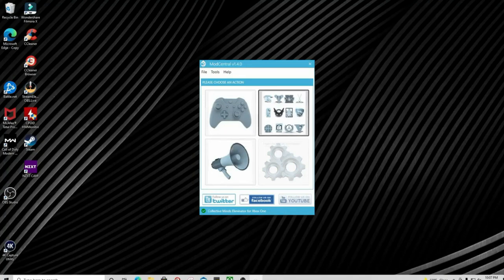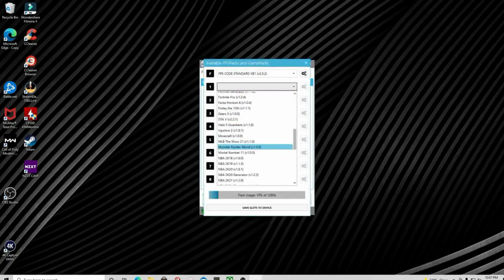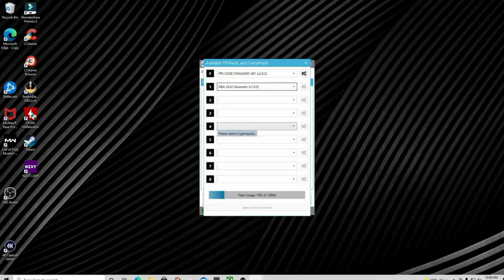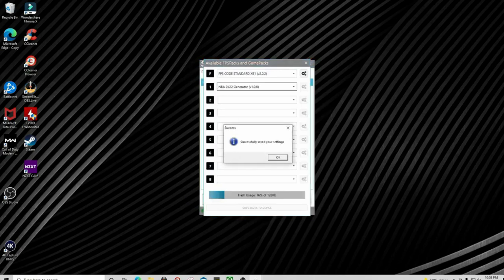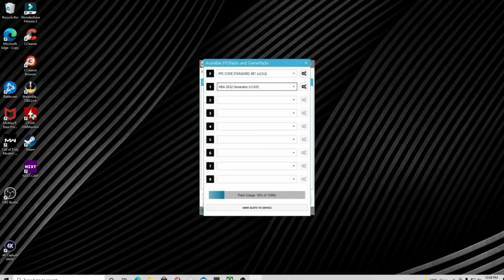Once you've updated your mod pack, click here and you'll see this screen. Under Option One, go down to NBA 2K22 generator. You can also add the next-gen version here. Click the one you want, hit Save, and that will put the mod on there for you. If you're on next gen, just choose next gen — it's simple. Then hit Save Slots to Device.